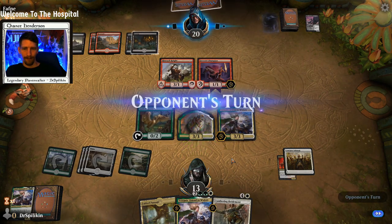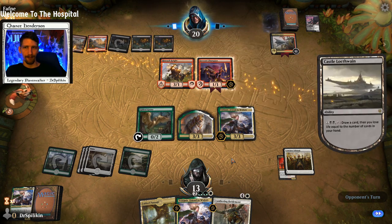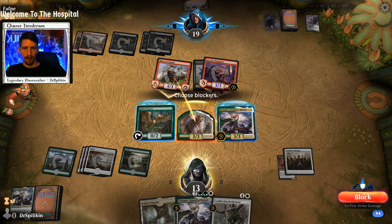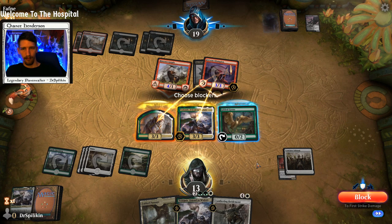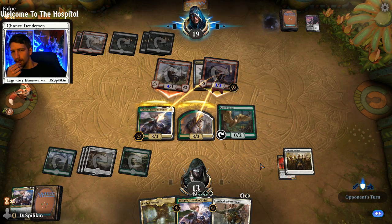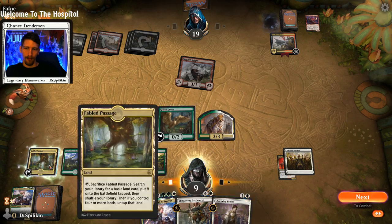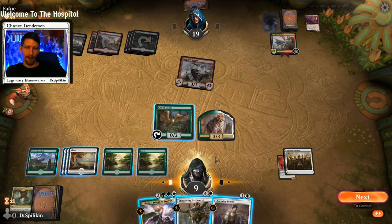At least we're gaining some mana. We have a Lumbering Battlement — this could be good still. Claw Lance — where's that going? Fervor and Champion. How much does it give — plus two? We could double block into this. We need to get down some green mana — we have a whole lot of white but not so much green. There's a Forest for us.